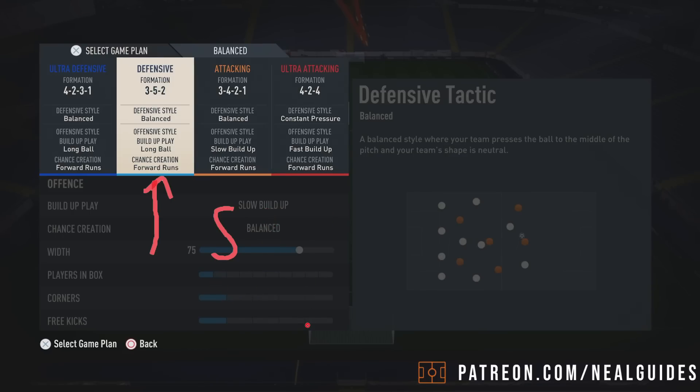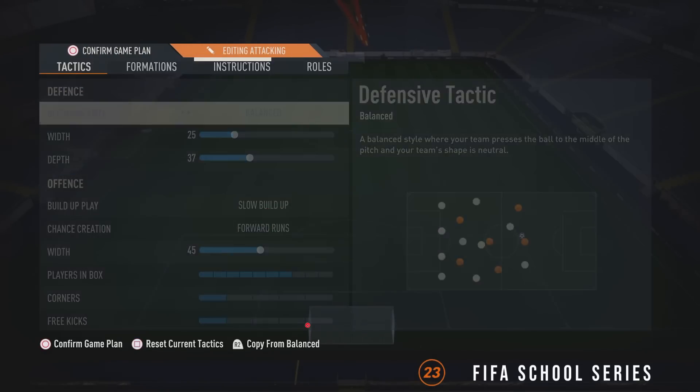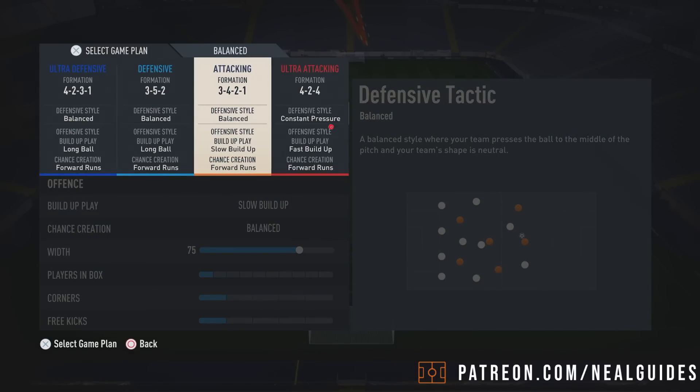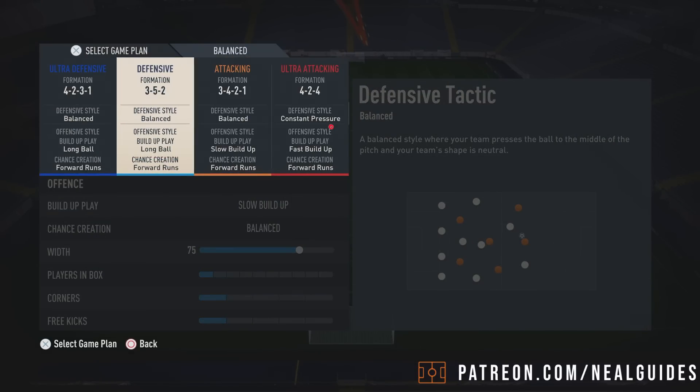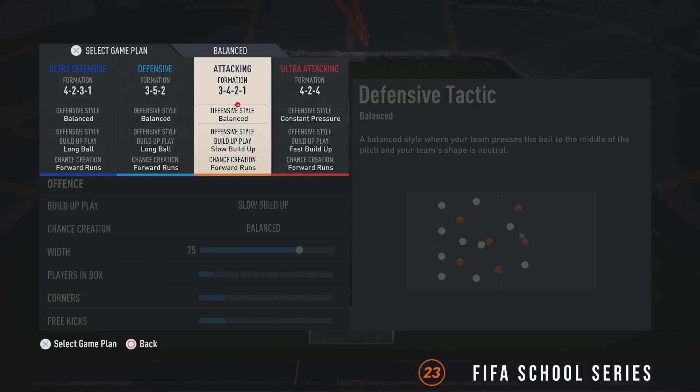So it works out perfectly — this would now be your main pressing formation. I would say just use team press now. What I would do is use a 3-5-2 first, then use a 3-4-2-1. I'll start with this one. Let's say if I'm struggling, or I'm 1 or 2-0 down and I can't press the ball, then I'll go to this formation.